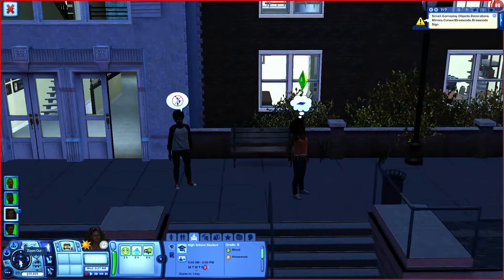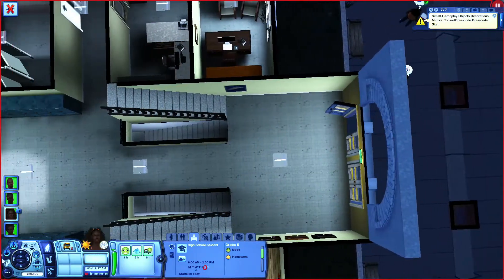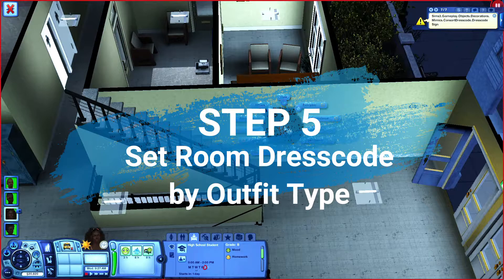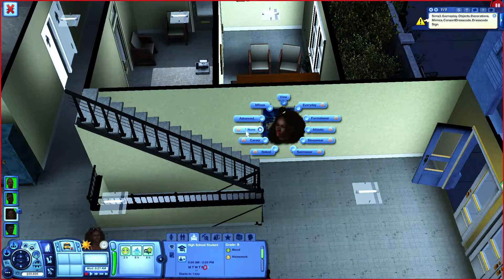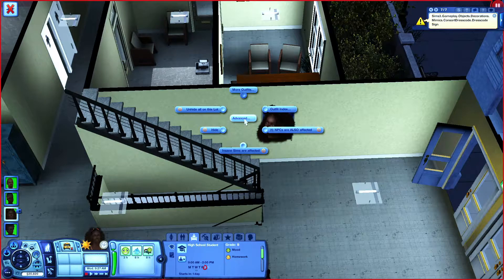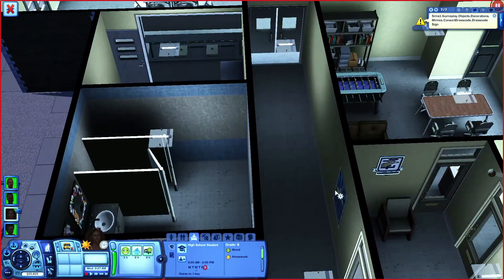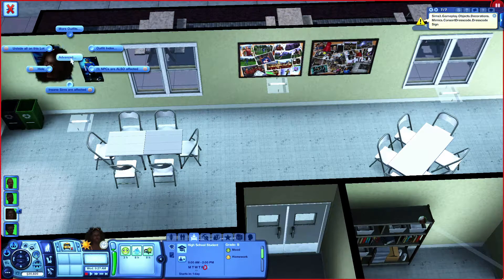Now let me show you how to ensure that these two are in uniform at school. I've gone through and changed all of these objects to the dress code script. You select them, and currently we have selected none. The asterisk will be on the one you've selected. For here we want it to be career, then go in and select again. You go to advanced outfit index to say which career outfit — one, two, or three. We know it's summer so it's career outfit 2. We go through and do the same thing for each object.